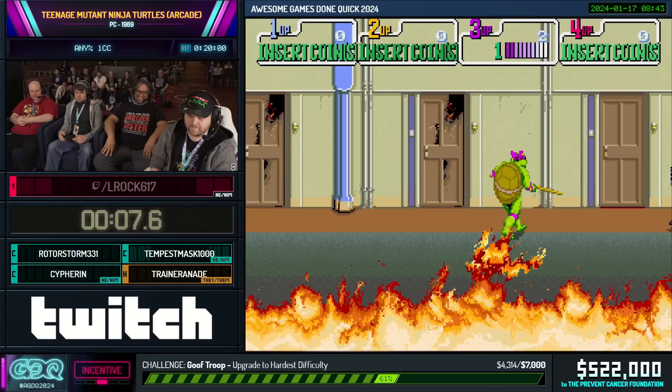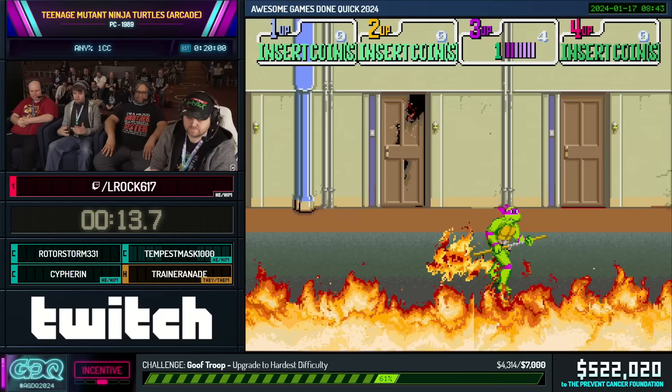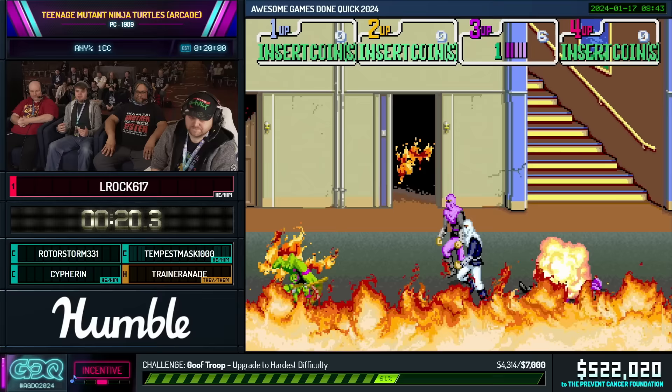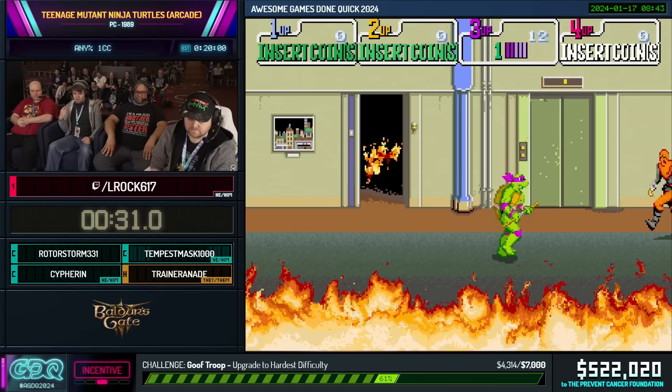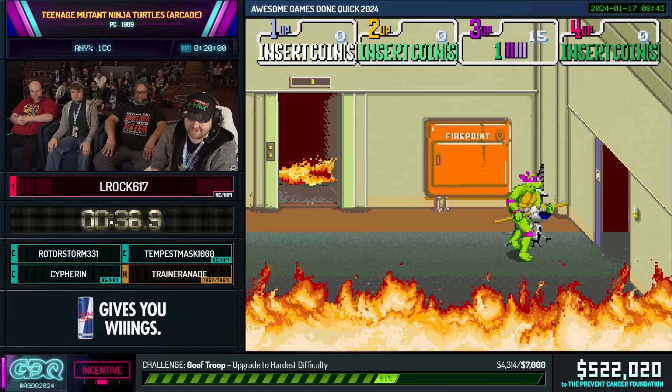Teenage Mutant Ninja Turtles — this game was originally released in 1989 by Konami. This was the first of their many beat-em-ups for the series. As you may remember, this game has two main modes of attack: the usual attack, and the special attack, which is when you press normal and jump together. This is the strongest attack the Turtles have to offer, and Donatello's is one of the best within the game — he's absolutely the best, no question.